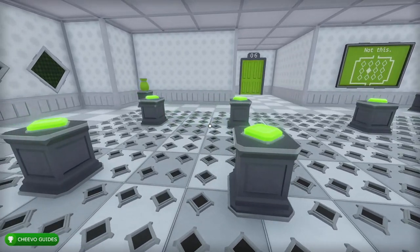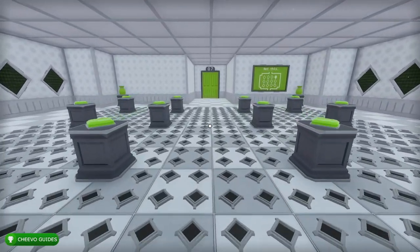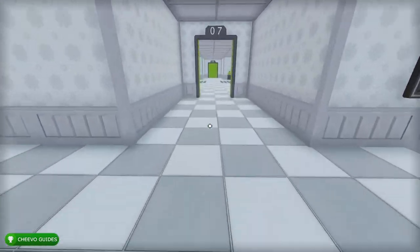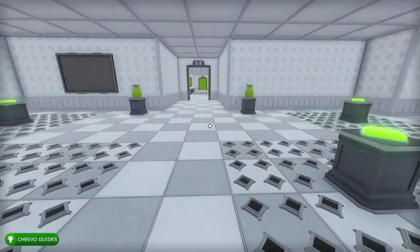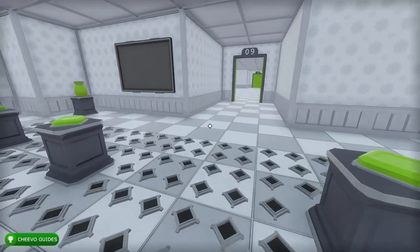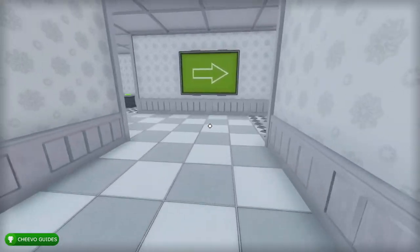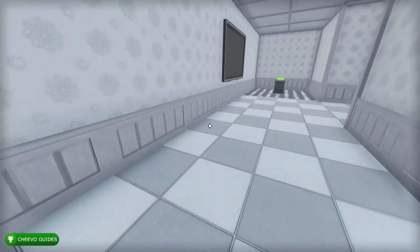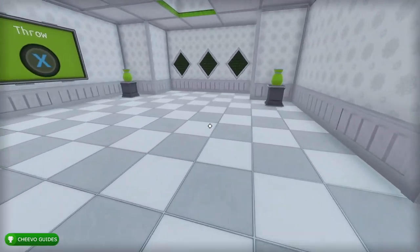The next button is located all the way over here — press that and go into level six. In this level it says 'not this,' so we actually want to press that switch up there on the board on the right. In the next one, press the opposite corner. In the next room there's only one switch that doesn't activate spikes — press that one. In the next one press this switch, and then in the following level run in the opposite direction of the arrows. Once you get to the end, press the switch in the opposite direction of the last arrow and run all the way back.